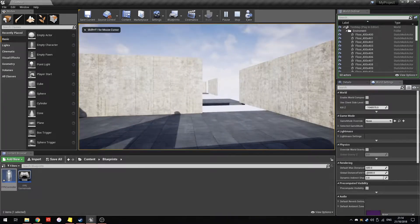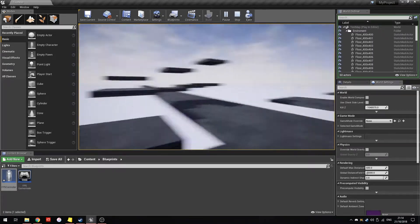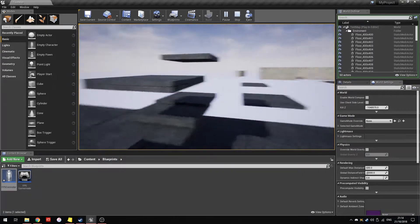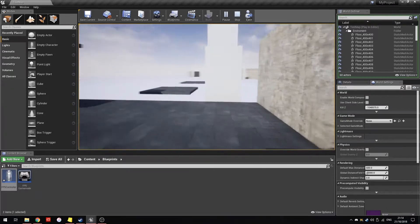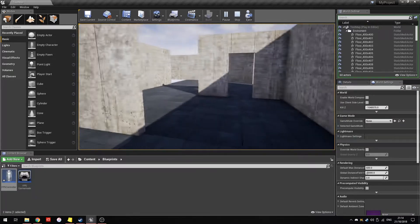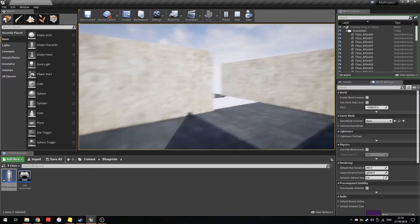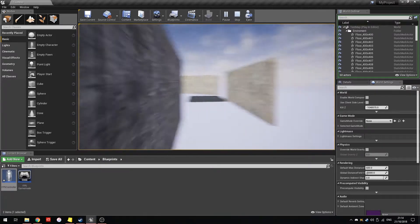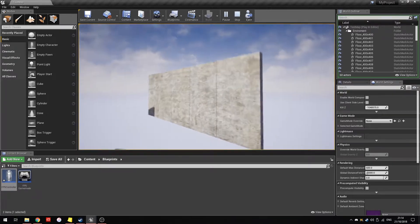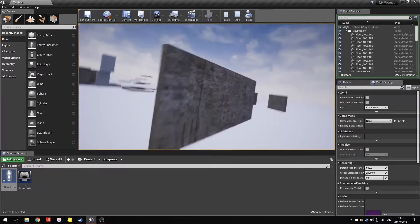Hello and welcome back to my second development blog for learning Unreal and hopefully eventually making a game. Last week I had a working double jump, the ability to change direction in midair, and a basic wall run that had a few bugs which have now been solved and massively improved.